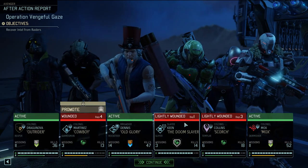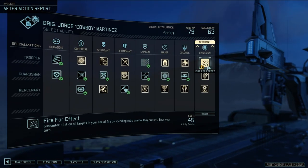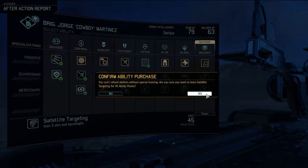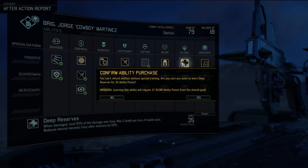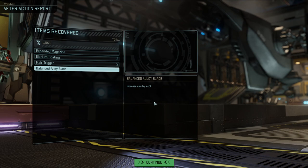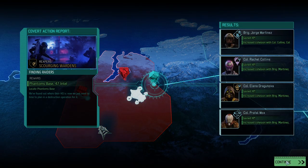Everyone up front is fine. Light wound on Doom Slayer - just one day. Four days on Cowboy, three days on Scorch. Cowboy also has a promotion available: Fire for Effect - guarantee a hit on all targets in your line of fire by spending extra ammo, cannot crit, ends your turn. Satellite Targeting: five aim and Squad Sight. Bullet Storm: take a shot with minus 15 penalty but you get to keep shooting. Five aim and Squad Sight is obvious. Deep Reserves: when damaged, shield 50% of the damage over time and reduces wound recovery time.